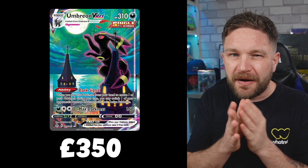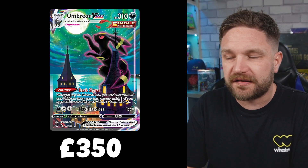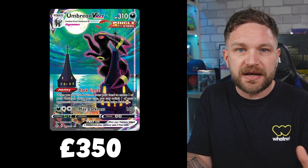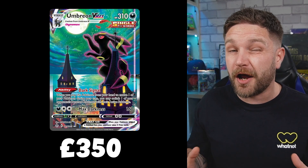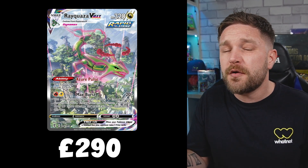Before the top three, let's look at some notable cards. The Umbreon V Max Alternate Art from Evolving Skies has continually climbed in value — I still can't get my head around why it's so valuable compared to other Alternate Arts, but it beats pretty much every Charizard from the Sword and Shield era, going for about £350. Similarly, the Rayquaza V Max Alternate Art from Evolving Skies has absolutely crazy value, consistently selling for around £290 throughout 2022.